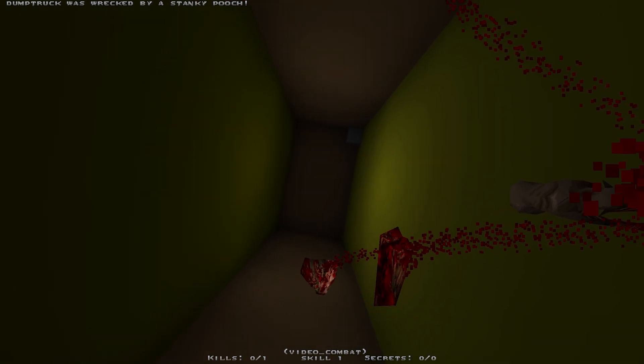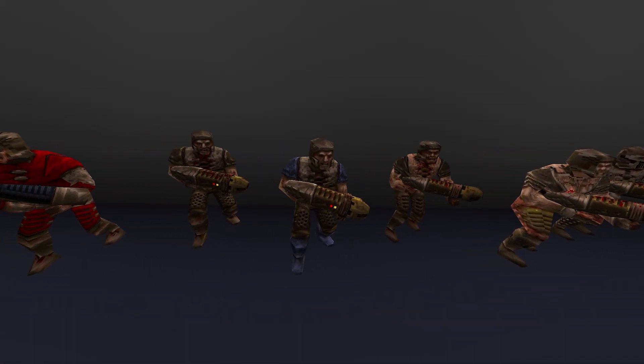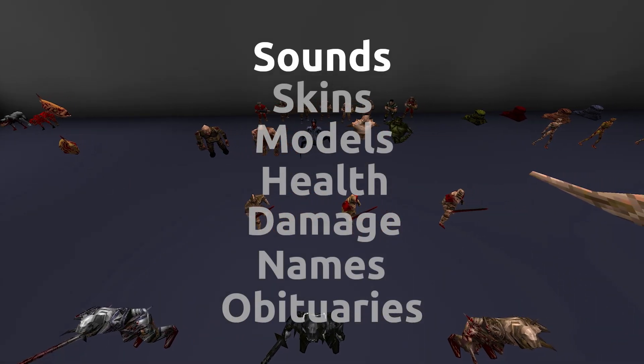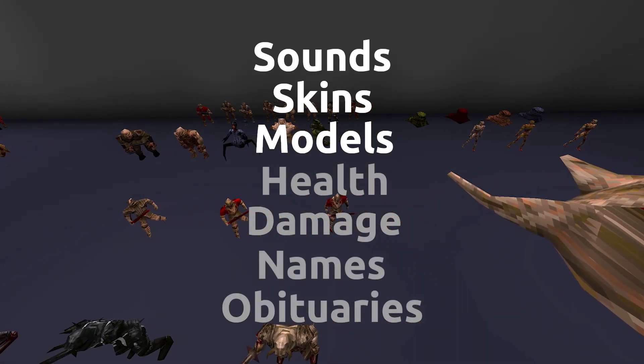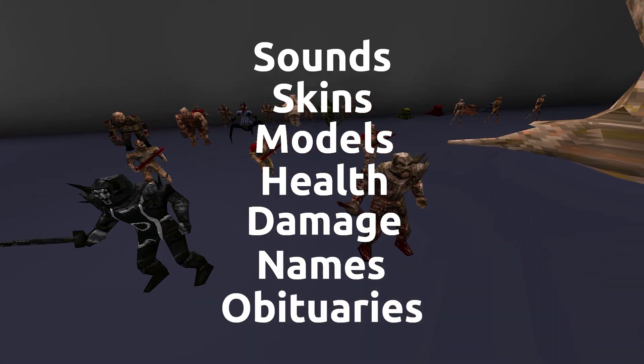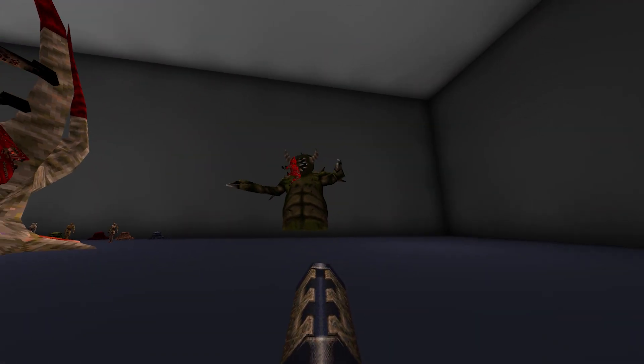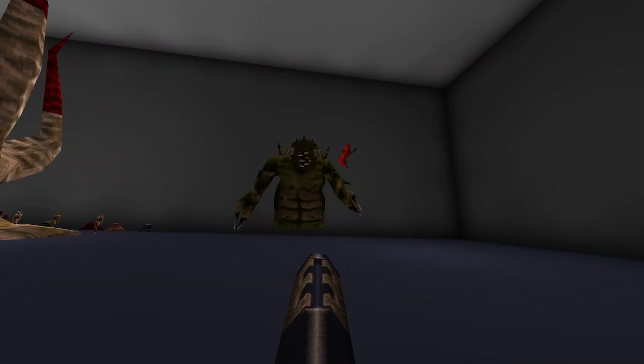So there's a lot of flexibility there. Here's some of the modifications you can do to monsters: custom sounds, skins, models, health, damage, names, obituaries, and much more — without any coding required. This includes customizing monsters' gibs and projectiles.